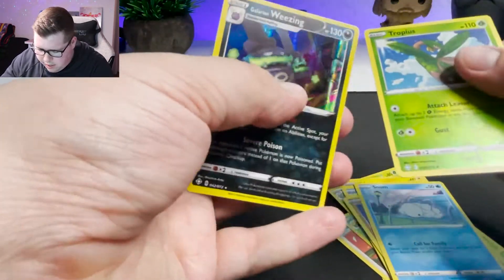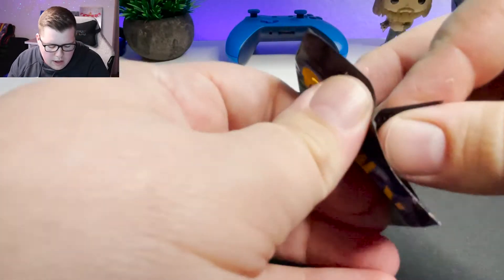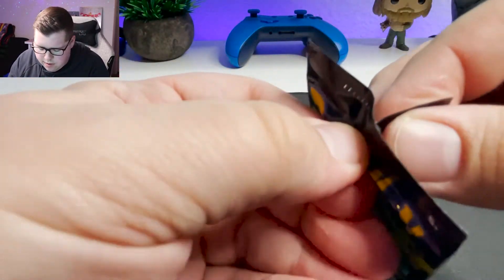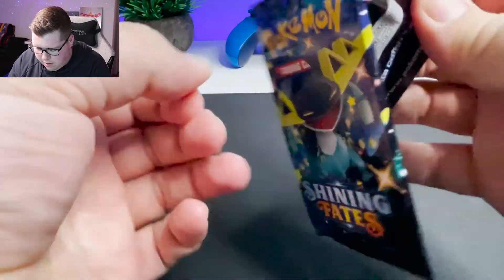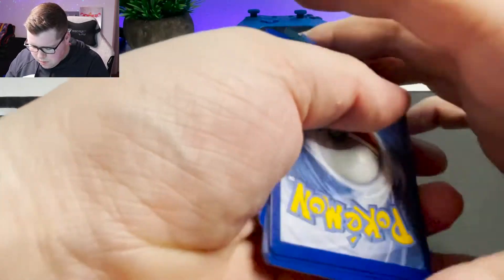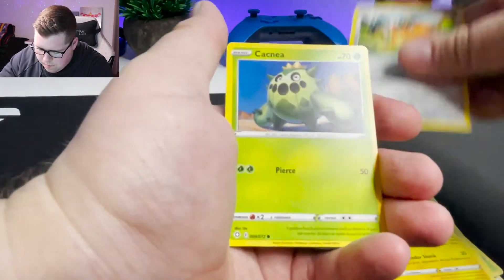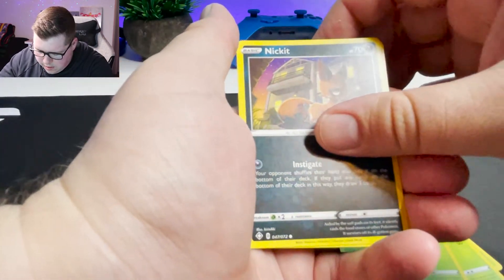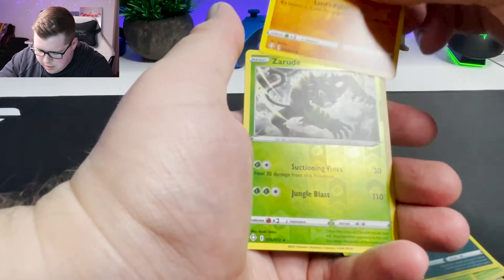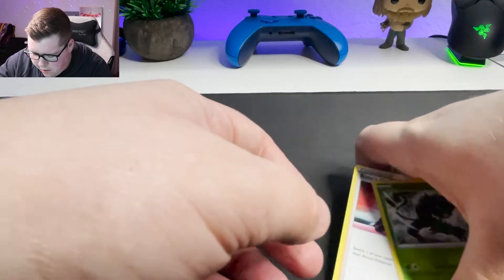Pack number three — a Trapius and a Galarian Weezing Holographic. Moving on to the fifth pack now. Come on, the struggle's real. A Nickit, a Trapinch, a Zarude Reverse Holo, and a Boss's Orders Non-Holographic.